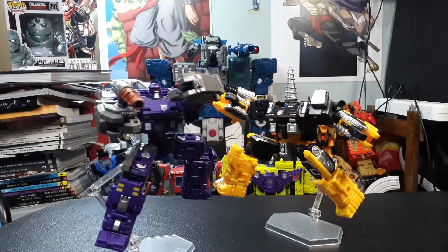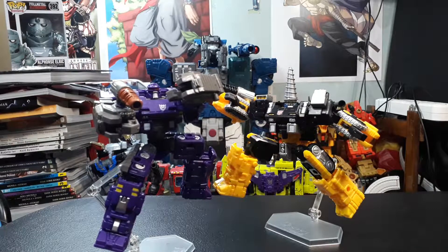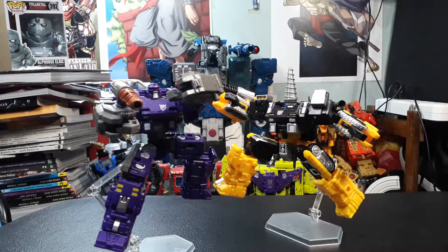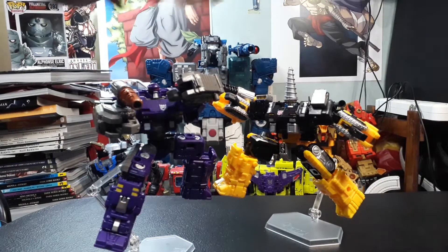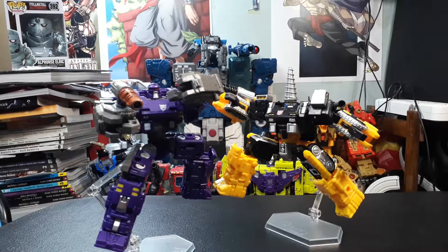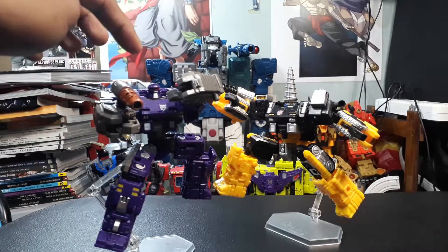Here they are out of the packaging in their awkward jump poses — it's a bit wobbly. Zatar comes in black and yellow while Brunt comes in purple and gray with hints of red and yellow. They both have their faction insignias: Brunt is a Decepticon and Zatar is an Autobot. The most glaring difference aside from color is their head sculpts — Zatar has this cone for a head while Brunt has this weird epsilon-shaped head.